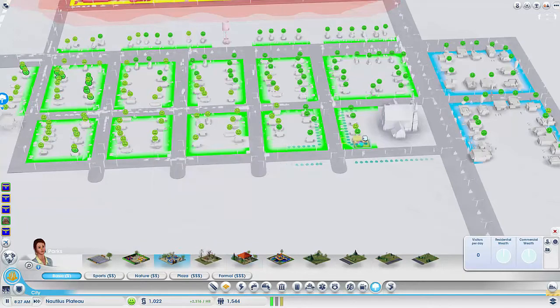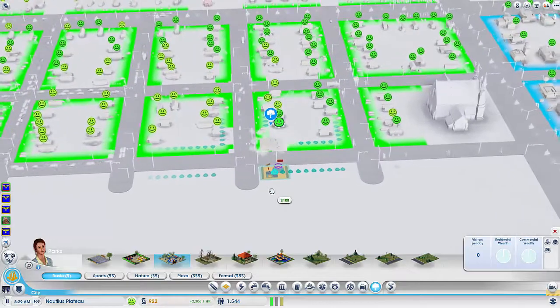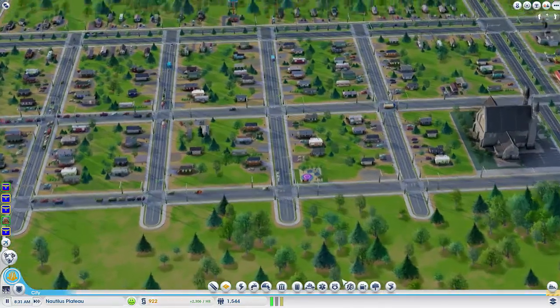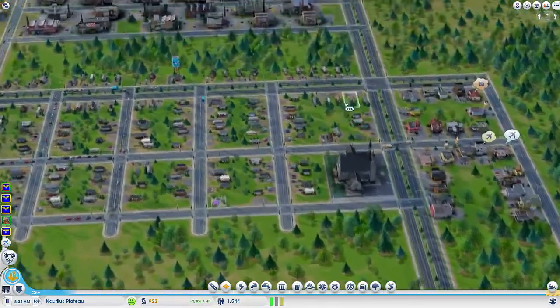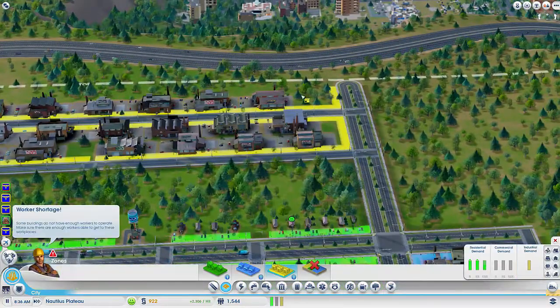The other thing to know is that when you have multiple wealth levels, they each need their own shops to shop at. Rich sims will not eat your ramen, and poor sims can't afford rich sims' caviar either, so each wealth level needs to have its own commercial along with it.